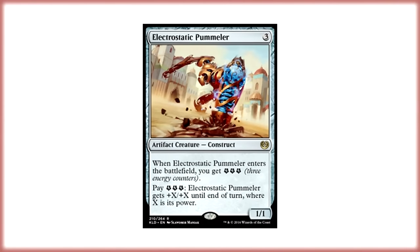Currently I've been running a green-red pummeler energy deck, but it's not doing so hot because Electrostatic Pummeler is very susceptible to removal. It's a 1/1 for three mana and it's quite painful when that dies, and it does die very easily.